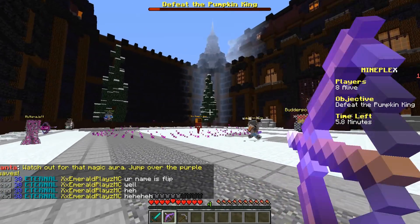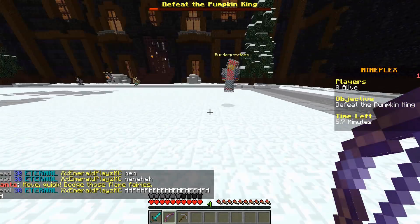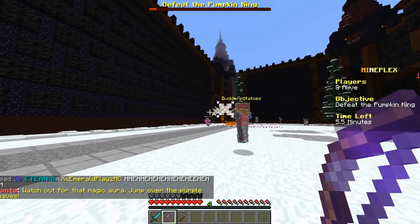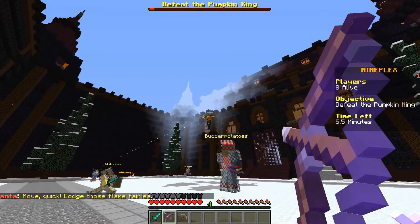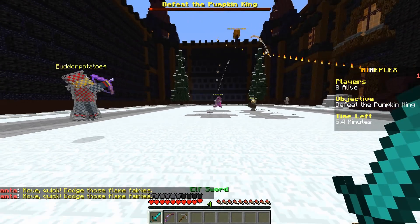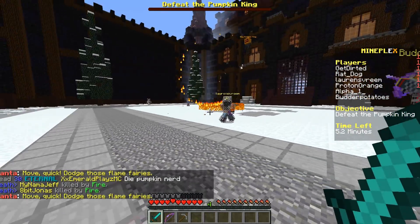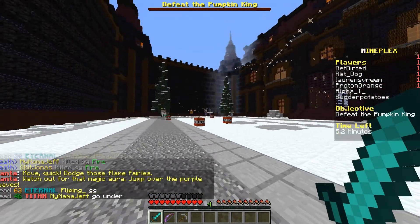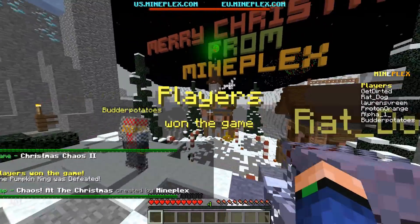Jump over that — that's the purple wave. It's very low. Just avoid the red markers. He's immune to flame fairies. That's a lot of TNT. Players won the game.